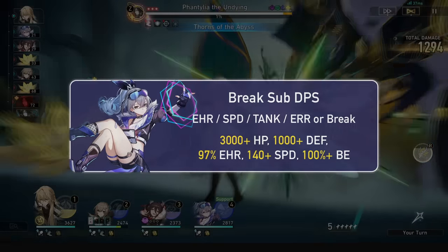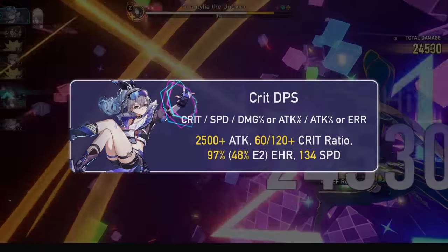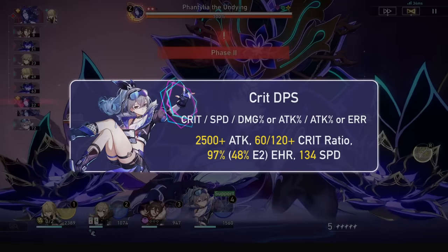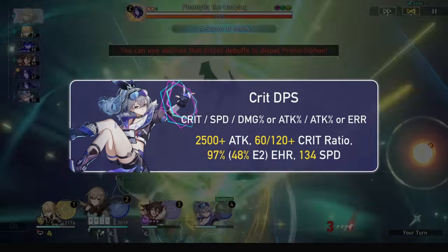Full energy needs are covered shortly. Ideally get over 100% break effect pretty easily. For crit Silver Wolf, go crit, speed, quantum damage percent or attack percent orb, then attack percent rope. You'd want to run this at E2 ideally, E1 at the bare minimum, or E0 if you don't care. She can also go energy rope if you want to go for fun alt-spamming memes.